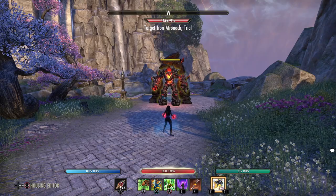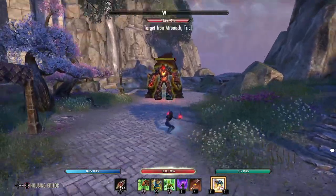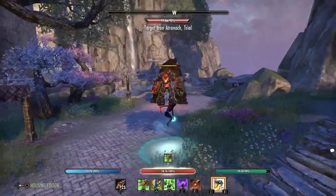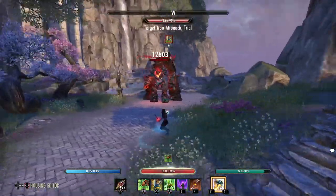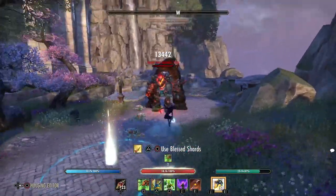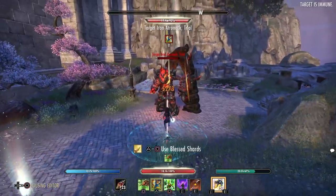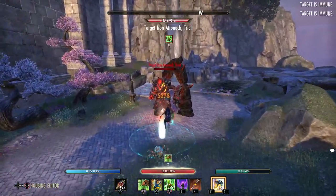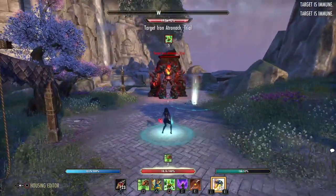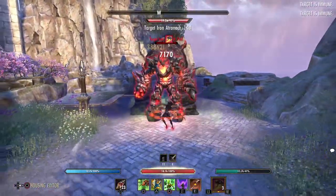Now the second combo – this deals a bit of pressure on the enemy without using your ultimate. If you're a bit far away from the enemy, you can drop your Supple Sword and shoot two birds: Supple Sword, two birds, Supple Sword, two birds. You can also add your Swarm: Swarm, Supple Sword, two birds. This is the small pressure combo, and then you can move in and do the full Dawnbreaker combo.